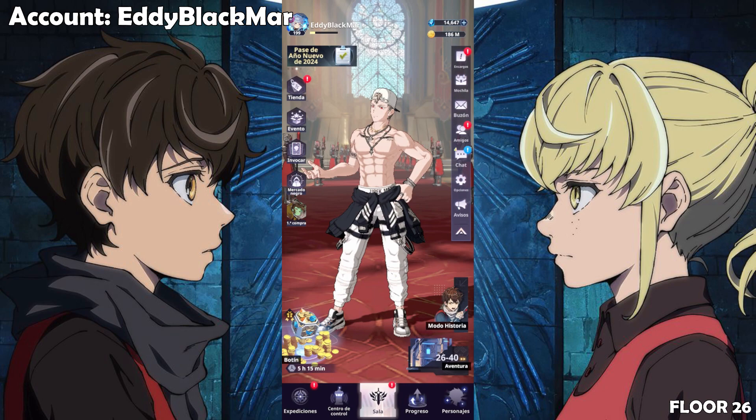We're going to proceed as usual — I'll go over the different colors, the Origin Orb, Triassist Facility, and all those other things. Let's get started immediately. This account is level 199, so already quite advanced in the game but not too much. Floor 26 — really good.